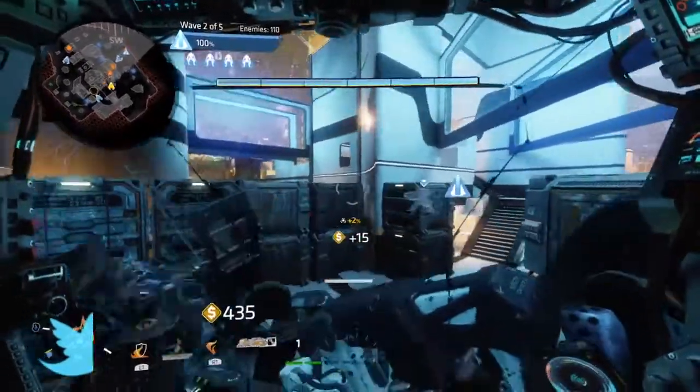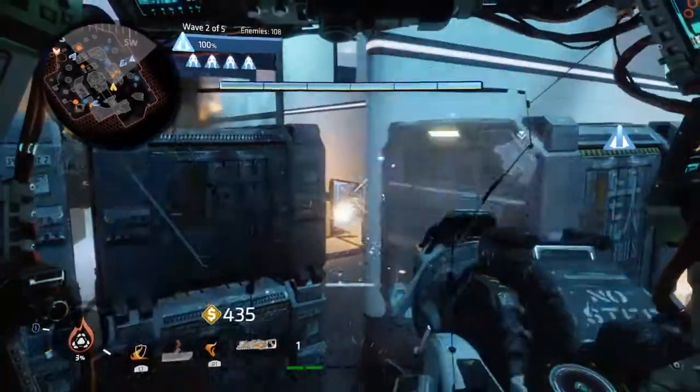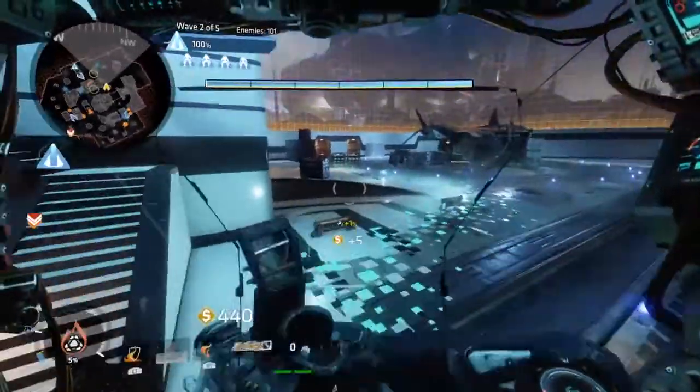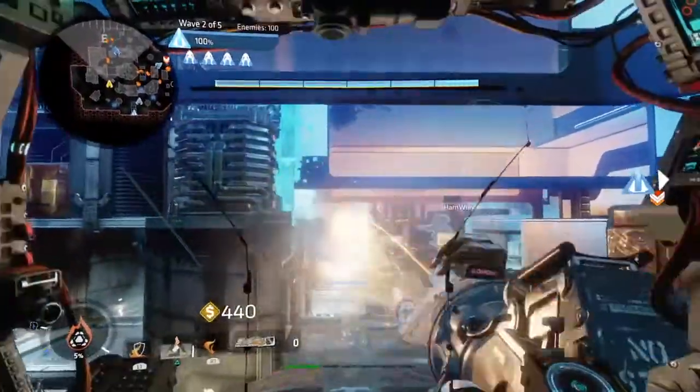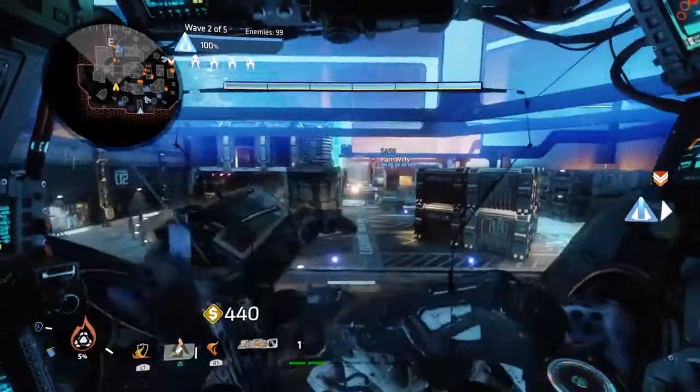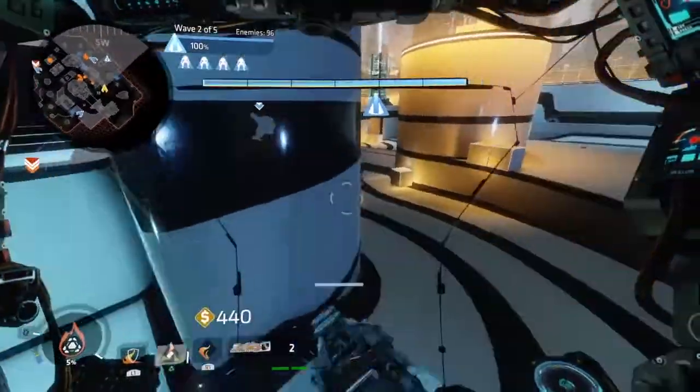In Frontier Defense, every single map has a notification bell that allows you to understand where the enemies spawn and how you can counter them with the correct setup. However, in Wargames that rule is slightly different, as in harder difficulties the map becomes a cluster of a mess, with things becoming too chaotic and unpredictable to fight against.